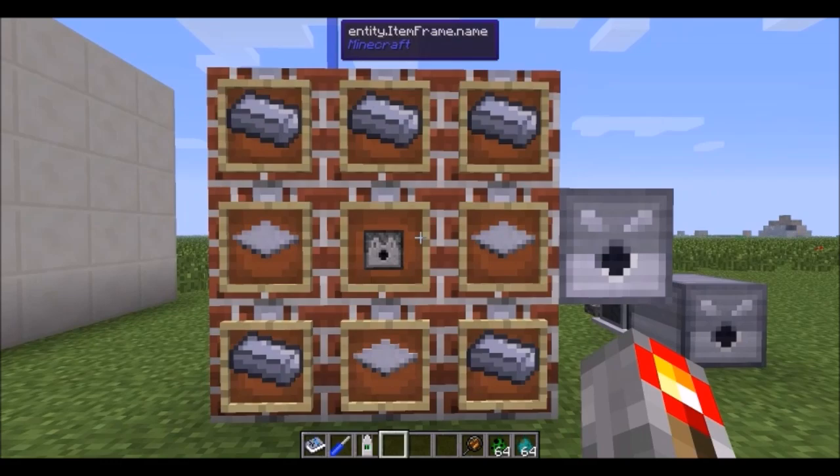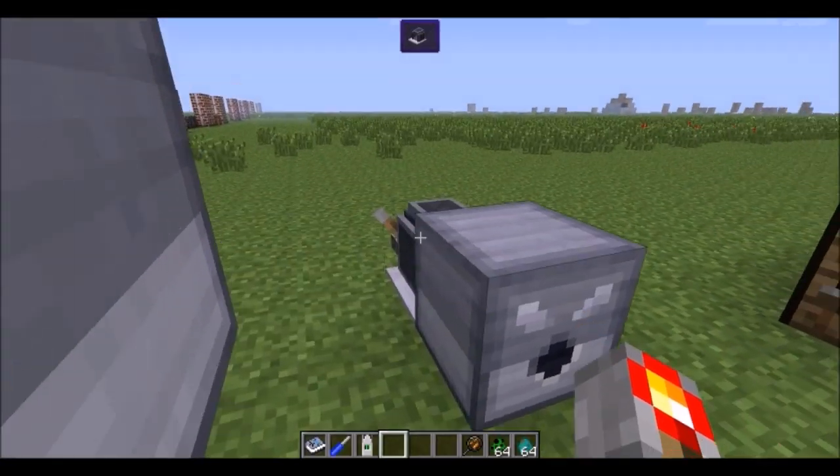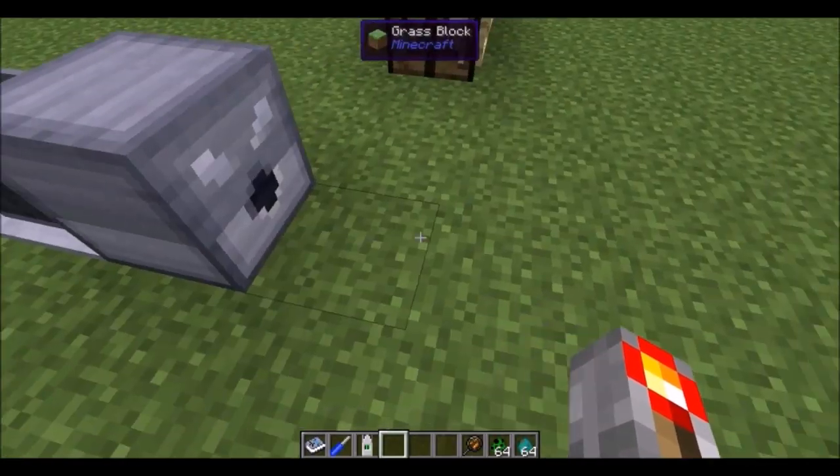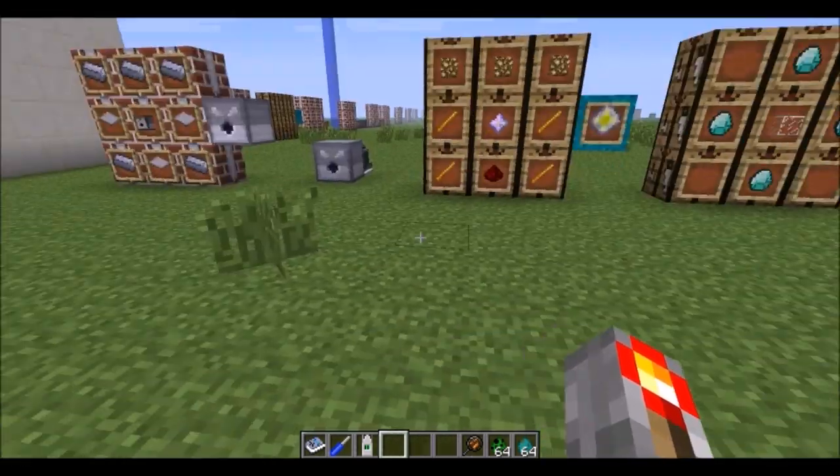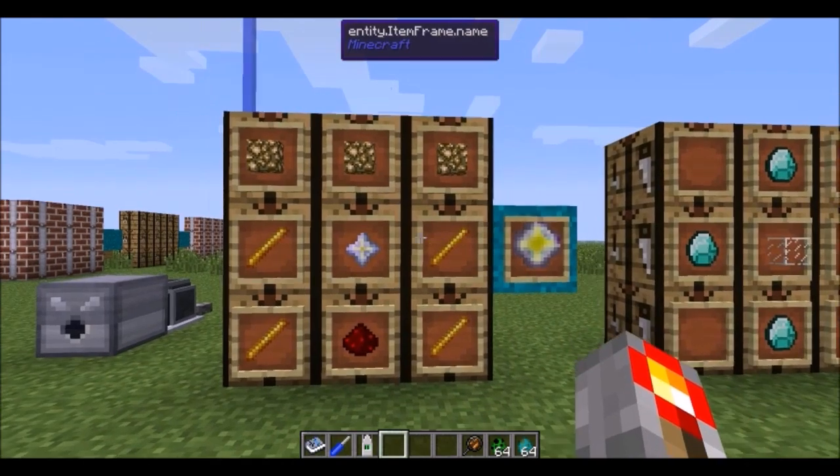First thing we got is an arrow gun. You take a dispenser, you surround it with some steel, you get an arrow gun — put some arrows in it. All you really need is a DC electric engine and then it will fire arrows whenever anything steps in front of it. You can power it harder and get more range out of it.